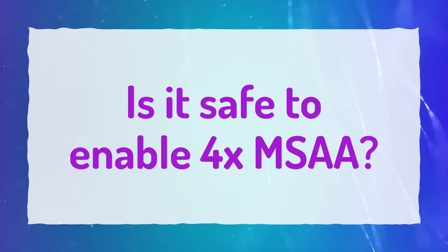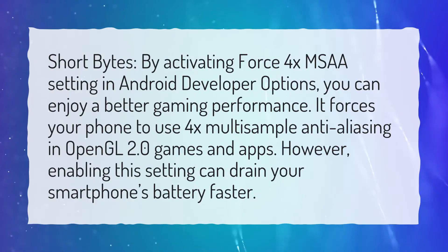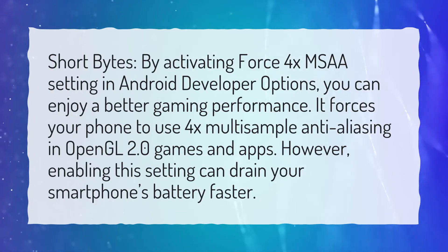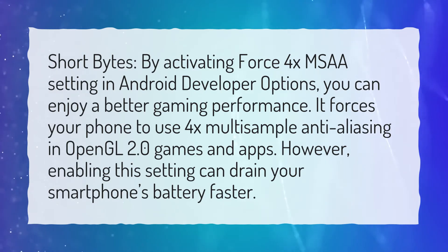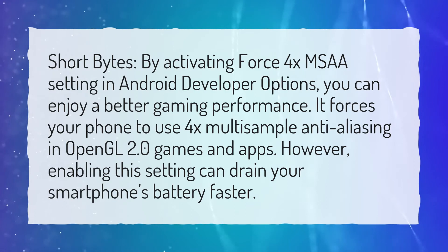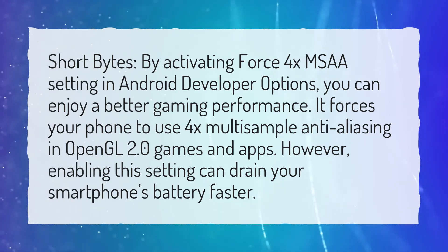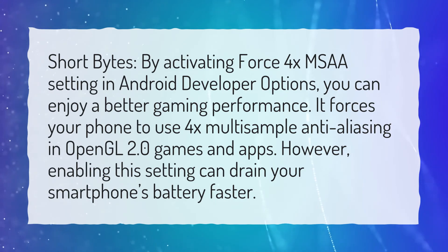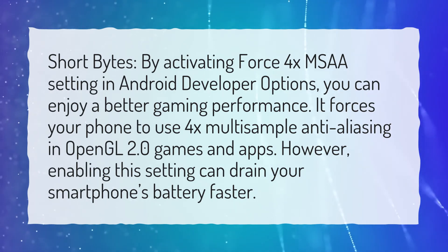Is it safe to enable 4X MSAA? By activating the Force 4X MSAA setting in Android developer options, you can enjoy better gaming performance. It forces your phone to use 4X multi-sample anti-aliasing in OpenGL 2.0 games and apps. However, enabling this setting can drain your smartphone's battery faster.